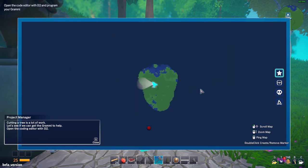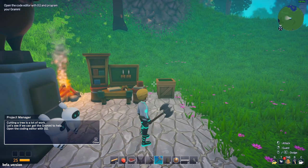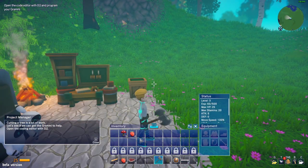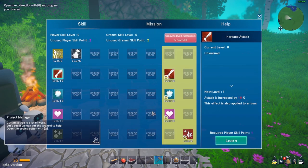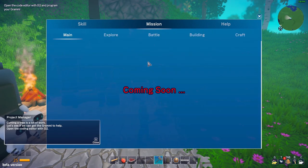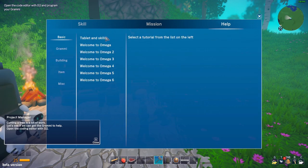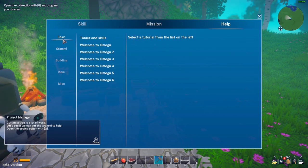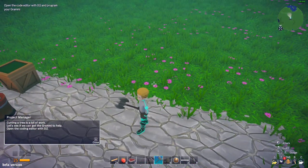You can zoom in and out. You have a lot of things - builds tab, your inventory, press T for skills and skill points, missions but that's coming soon, building, crafting, and help for your grammys like automatic harvesting. You have a compass as well.